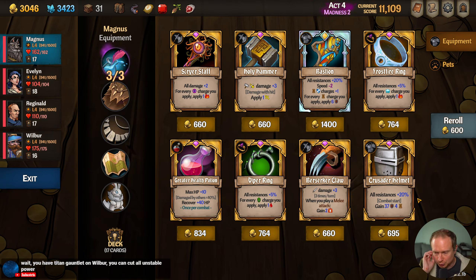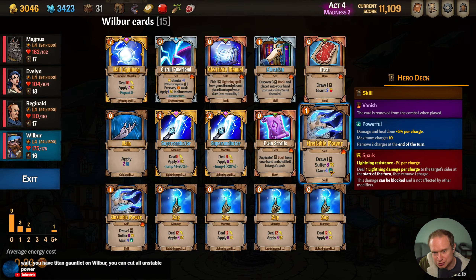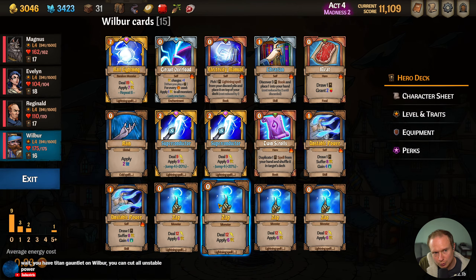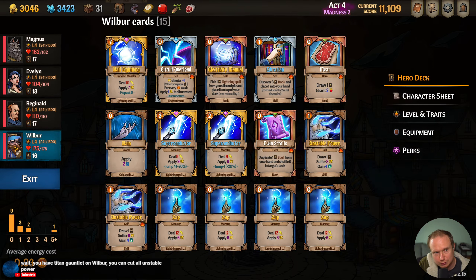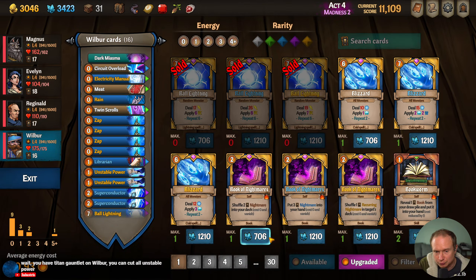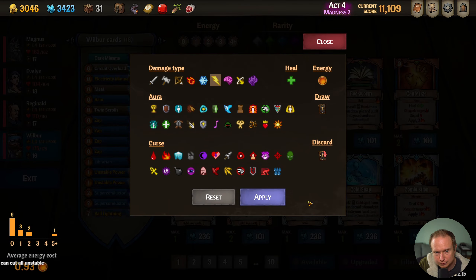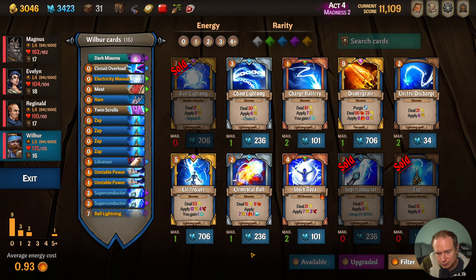I have Titan Gauntlet on Wilbur. I can cut all Unstable Powers because we just have enough Powerful. What would we pick up as the one remaining card? We'd have to replace it with two other cards — what would we even be looking for? We could go Shock Novas, we could go Chain Lightning. We don't have a lot of good replacements for the Unstable Powers. I guess they're dead draws.